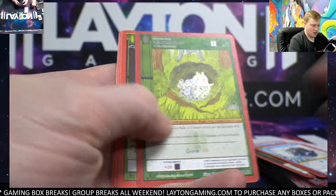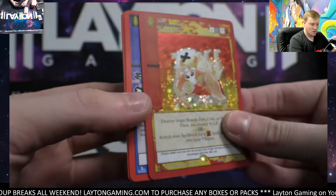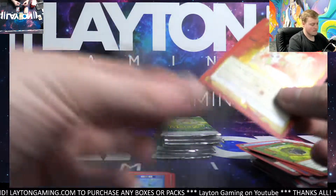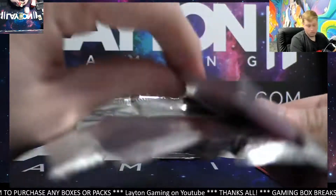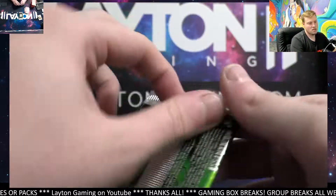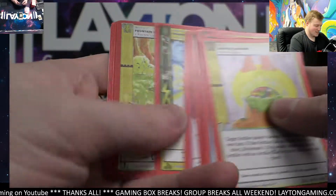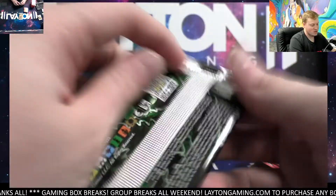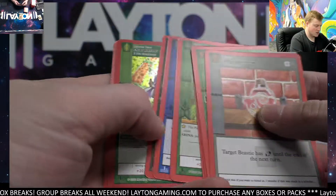Chibi Jackalope that time — baby Jackalope, nice. About eight to go. Seafood Barbecue full holo — solid hit, tougher card to land. Rocky non-holo. Haunted Tundra full holo, very cool. Germinate. Fountain of Youth reverse, Midnight Lake Sigil. There are always some random cards in MetaZoo that are tough hits — every single time it happens. They might not be expensive hits, but they're tough to find.